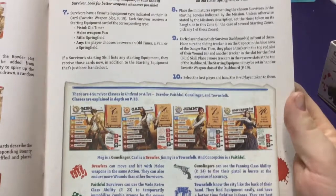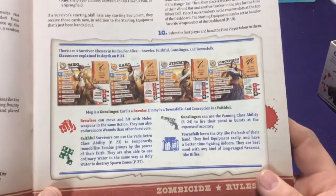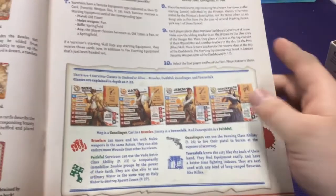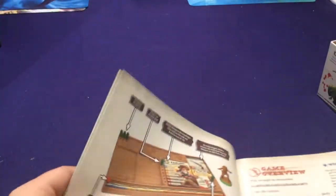There are four types of survivors: brawlers, faithful, gunslingers, and townspeople. I'll jump into more detail on those as we get to them, but the setup for the game is fairly simple.